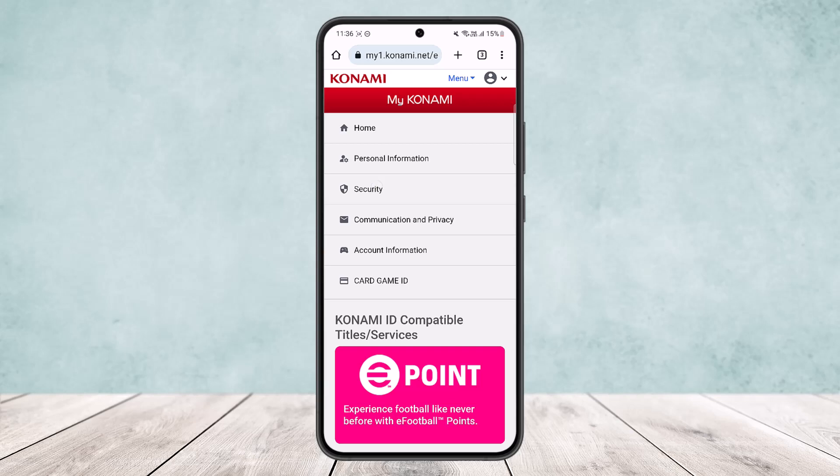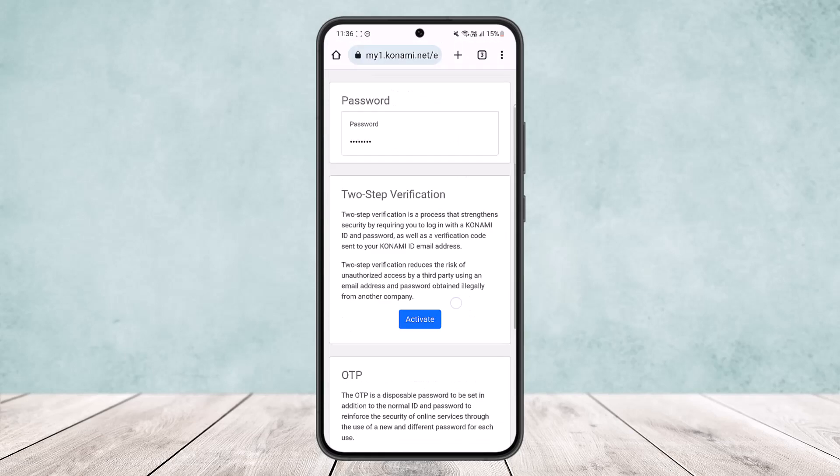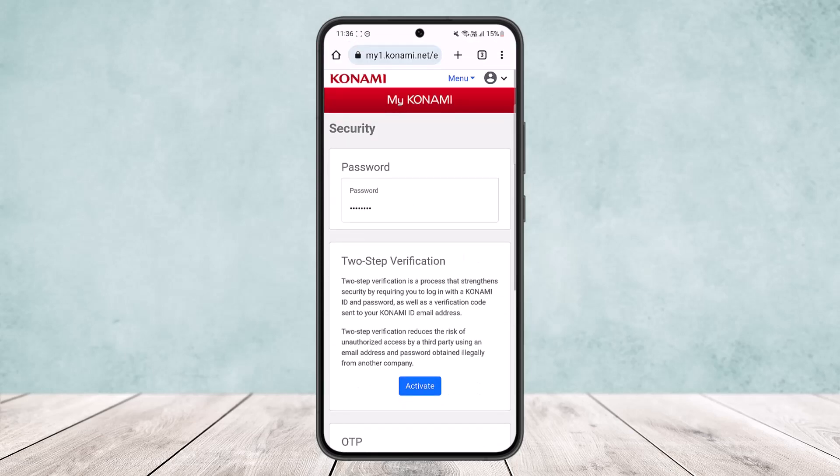Since you want to change your password, select the Security option. Once you tap on Security, your current password details will show up. You can also activate two-step verification and add your OTP here. Now, select the Password option.